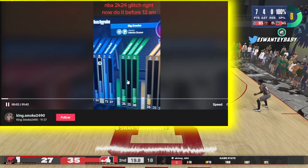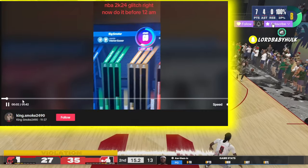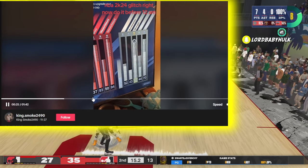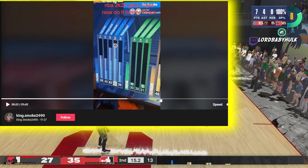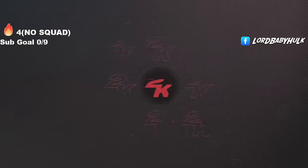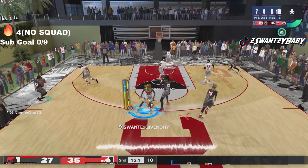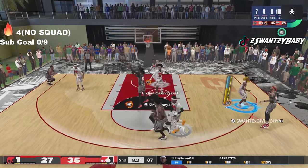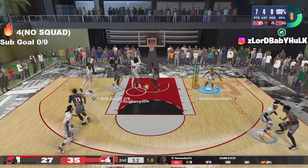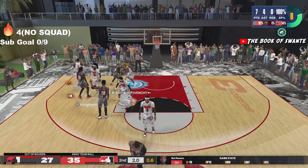So on this 2K24 glitch right now, watch this. As you can see, he's gonna upgrade his build and it's gonna cost zero VC. It costs two VC. A lot of people on current gen — this was not for new gen, or maybe people didn't figure it out — but at the start of Season 3, sometime in that time frame, to make a build it was costing two VC, zero VC. It was going crazy on TikTok. I meant to make a video. I was messaging people, people told me they made 10-15 builds.